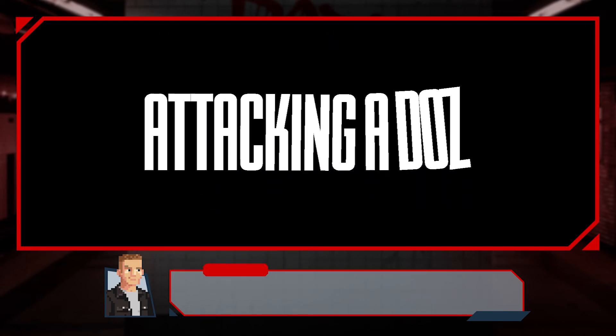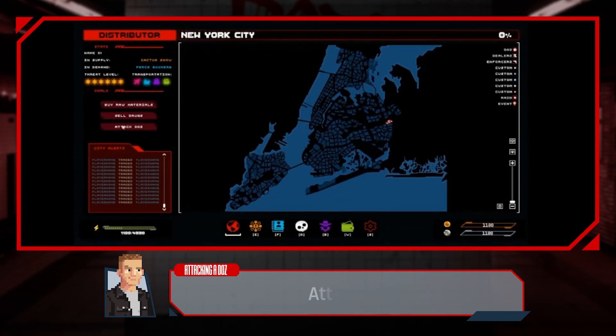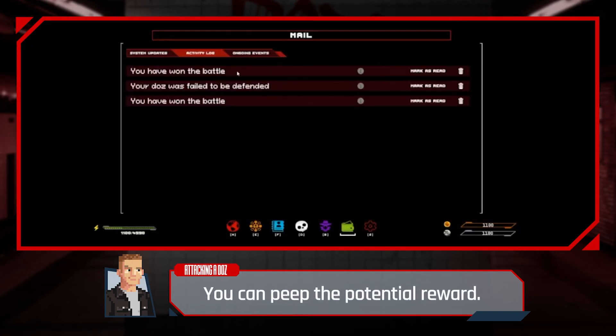Attacks — select a DOZ to attack. You can peep the potential reward before committing.